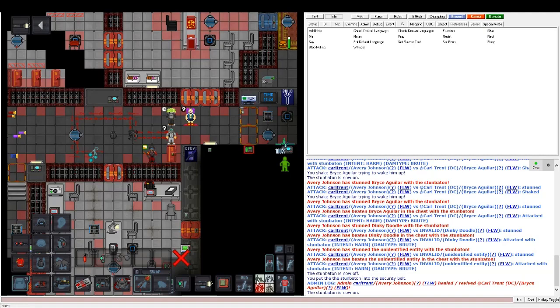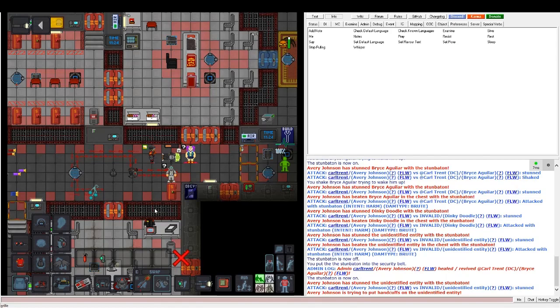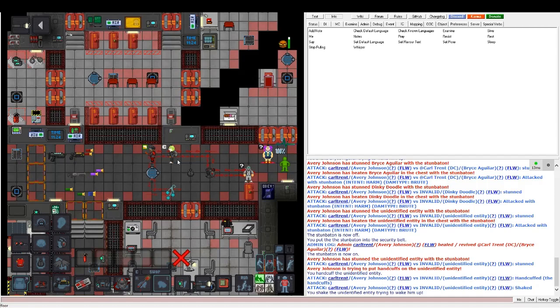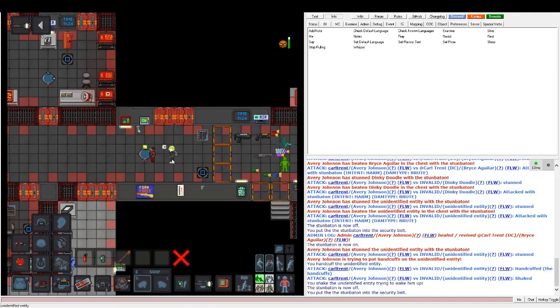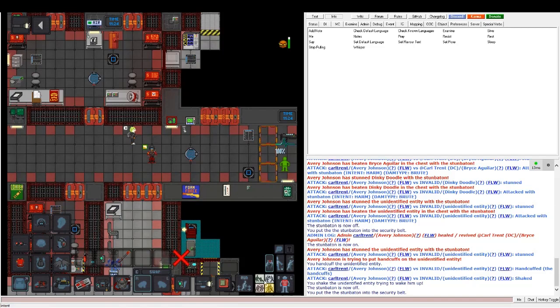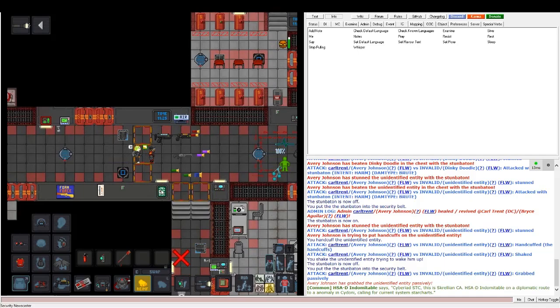Usually what you do is click on the stun baton, tap someone with it, then use handcuffs to cuff them. When someone's cuffed, they cannot grab anything out of their backpack or put anything in their hands. It's very good to transport someone to security with cuffs. The way you pull someone is to control-click on them — if you use the regular pull verb and drag them, it's very slow and they have a better chance to escape, because if you run into someone accidentally, they can break free of that grab.